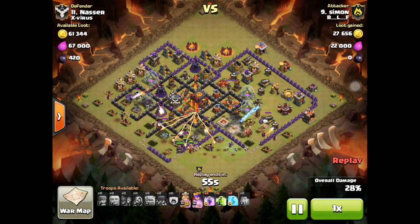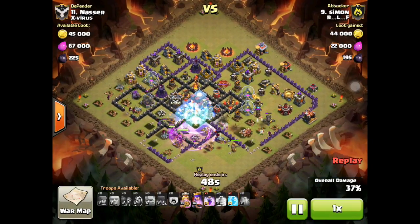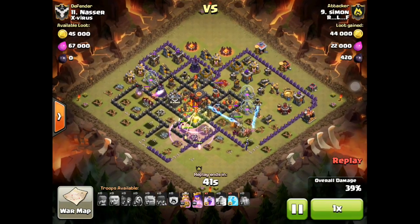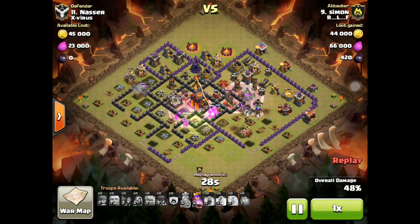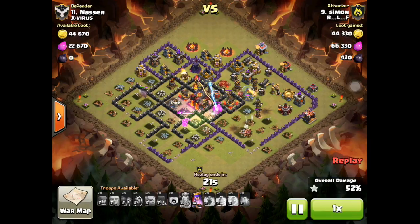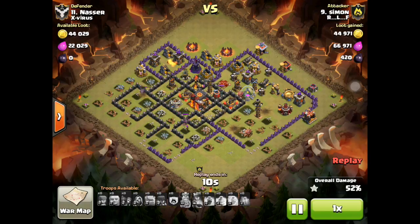He Rages towards the center to try to get his heroes into the center compartment. He's already dropped his Jump Spell and Freeze Spell, and he's already gotten 40% because his Barbarian King went to the wrong side. All he has to do is get the Town Hall — the Archer Queen is not hitting the Town Hall yet — but now she's latching onto the Town Hall and still has her ability. They have the 50, so all he has to do is get the Town Hall, and she gets it done for the two-star.